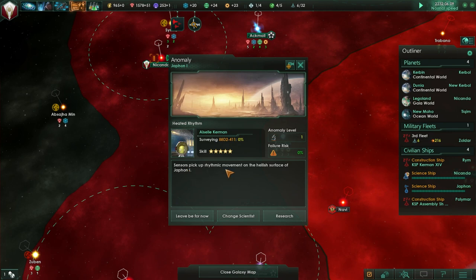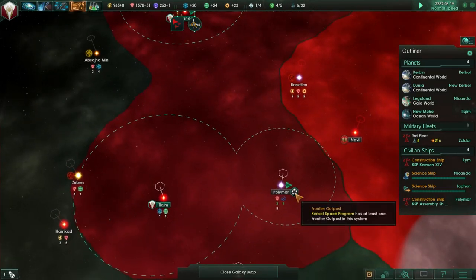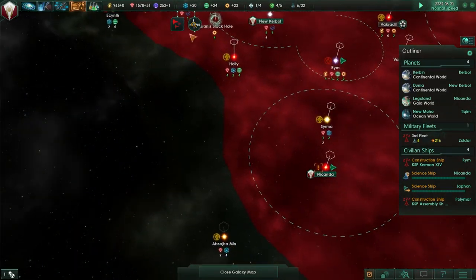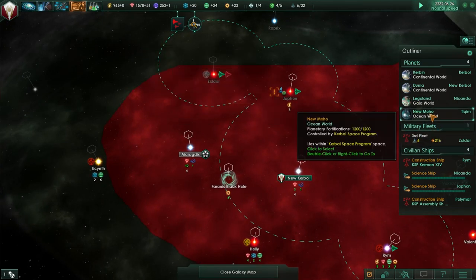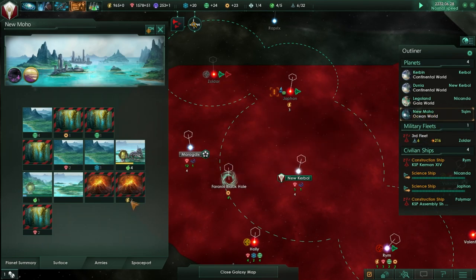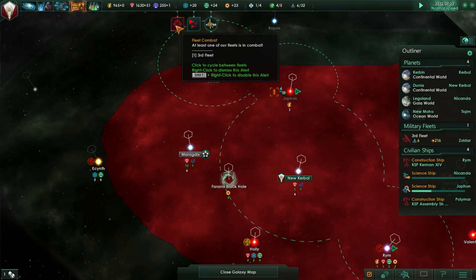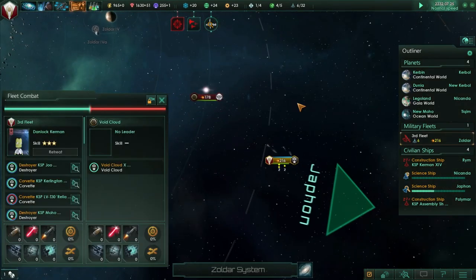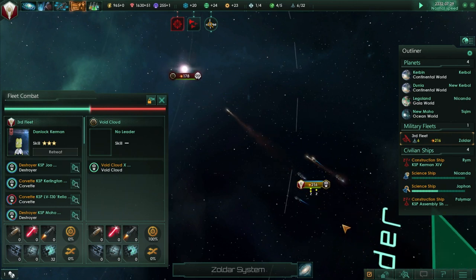Sensors pick up rhythmic movement on the hillish surface of Jaffon 1 - worms. Let's research that. That's a lot of frontier outposts to deal with. At least the budget's balanced now. Let's take a look at New Moho again - volcanoes, it's got toxic kelp. Fleet combat - this is a tougher opponent altogether. This is the void cloud again.